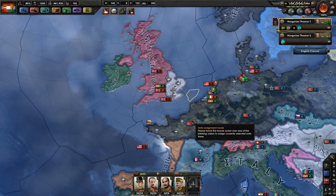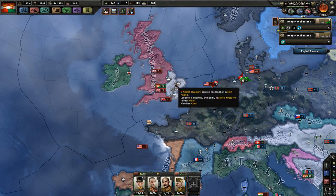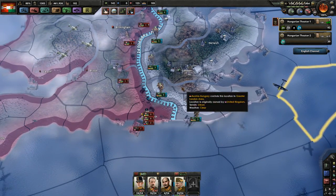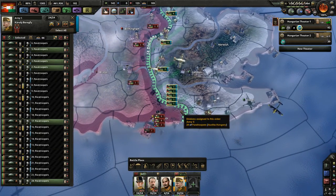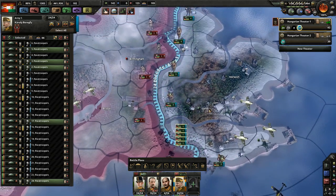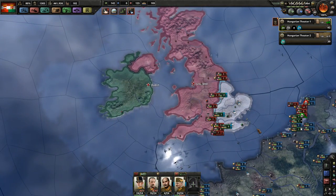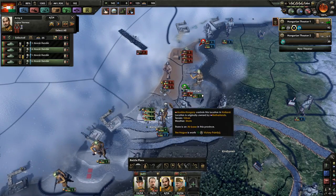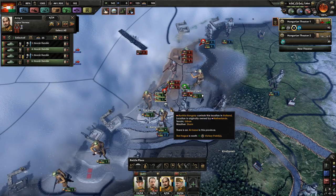Hello and welcome back to Hearts of Iron 4 with our Austro-Hungary campaign, where England is finally falling under our influence. Slowly but surely we are getting closer — oh my god, this is a naval invasion I did not notice. Attack, counter-attack.